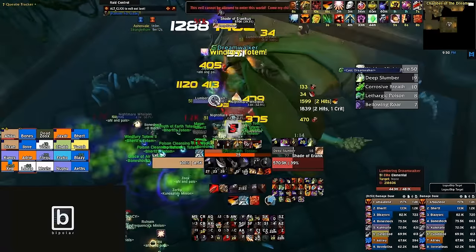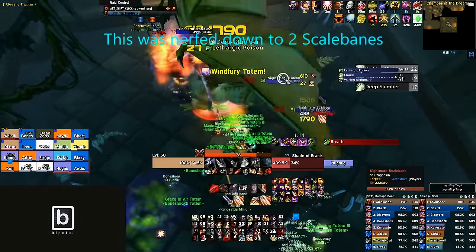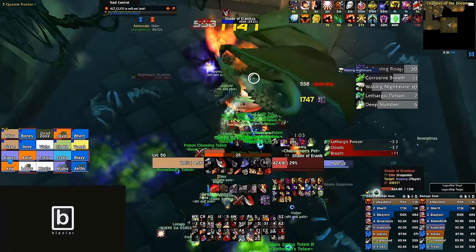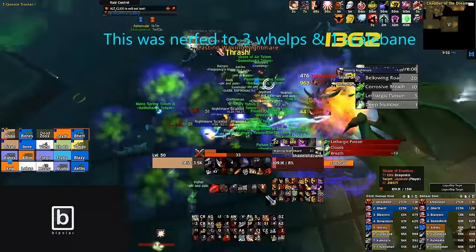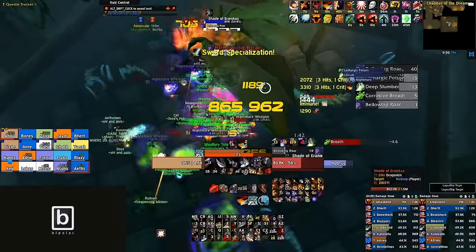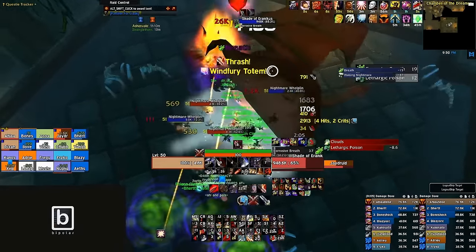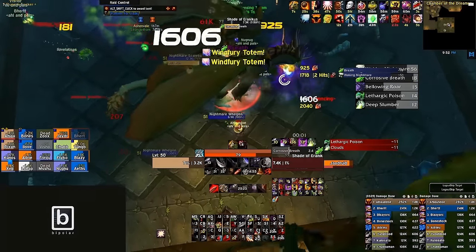At 40% he goes into another intermission — another set of Lumbering Dreamwalkers. When he comes out, instead of whelps there will be 3 Scale Banes. These should be interrupted and stunned — they have a cast called Acid Rain causing a damaging effect to slowly descend on players' locations, requiring movement. You continue handling him and the Scale Banes until 10%, where on top of Scale Banes he will also summon whelps again. This is a burn phase before you become overwhelmed. Summary: keep your tanks alive, cleanse Lethargic Poison, stagger-step cloud placement, be ready to jump in a cloud for Waking Nightmare, interrupt Bellowing Roar, stun and kill adds in intermissions, AOE whelps, lock down Scale Banes, and nuke down the boss.